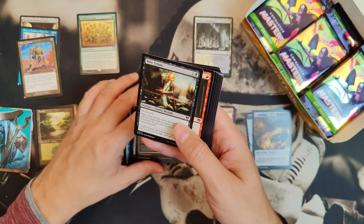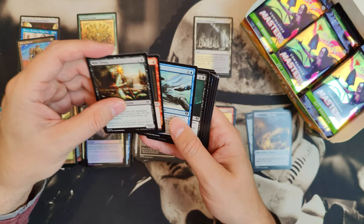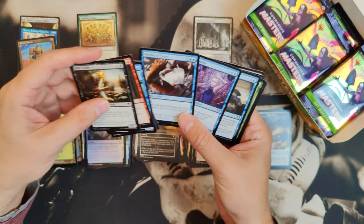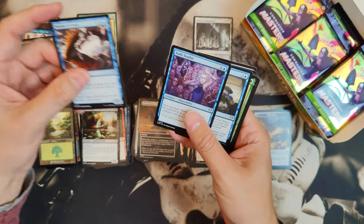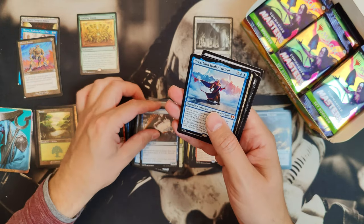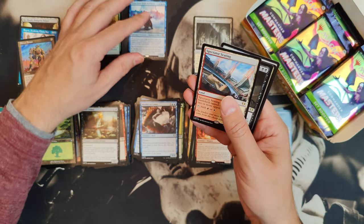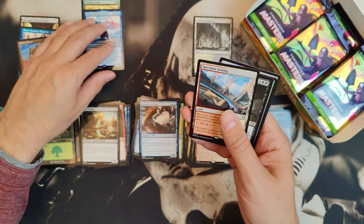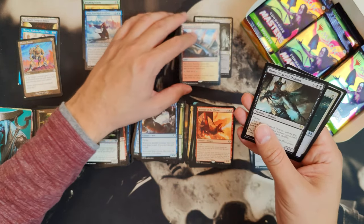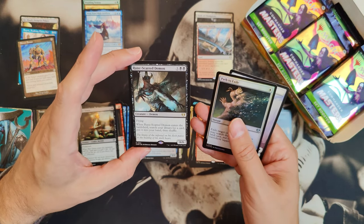Return to Dust — that's an uncommon full art. And the Myra Triton. Murder of Crows. Body Double. Fact or Fiction. And there's Urza, the Highlord Artificer, but that's worth like absolutely nothing anymore — maybe eight bucks or something. Then we got Spectator Seeding and a Rune-Scarred Demon as another rare.